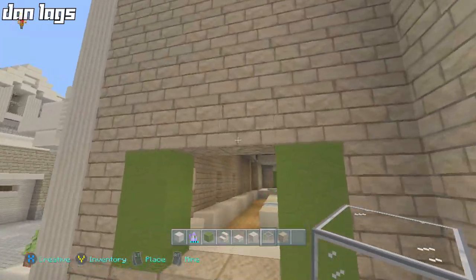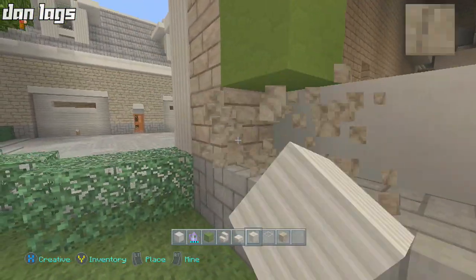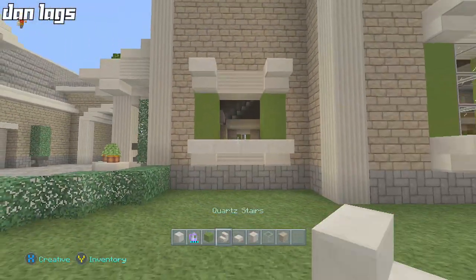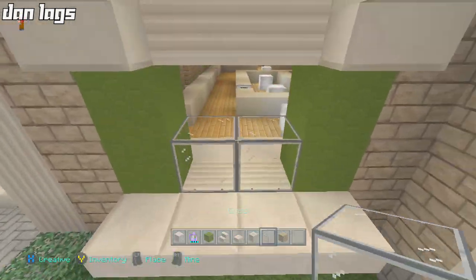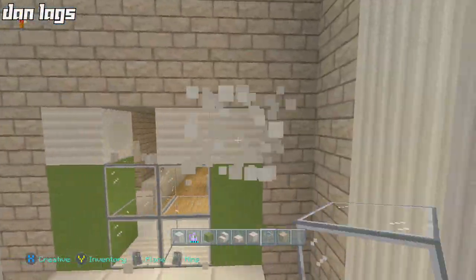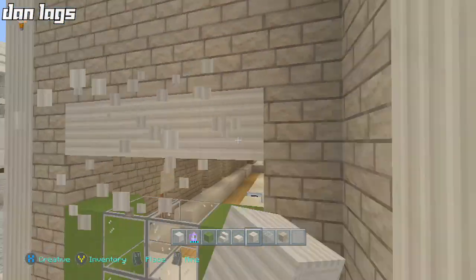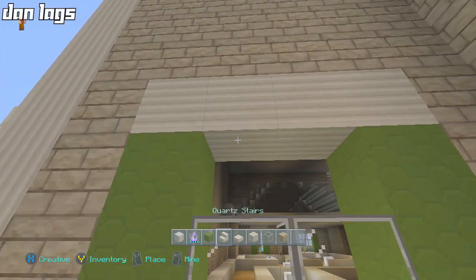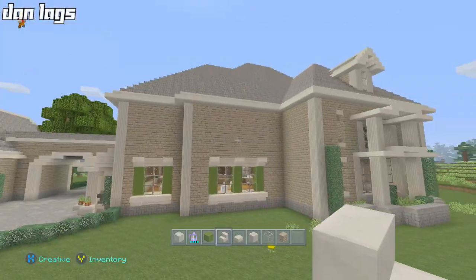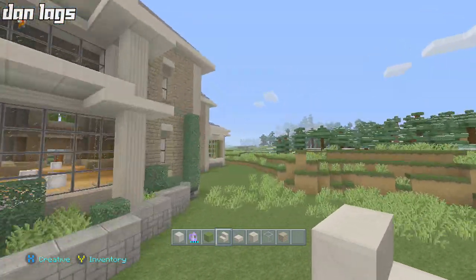We can place another one there and add some more glass — that might be our solution. It looks a lot better than it did. We can also add some anvils later. Over here, let's put our little quartz lining first, place our slabs — just our standard window design. This one's going to look good, it's nice and small and perfectly symmetrical. What episode are we on — I think we're on seven.